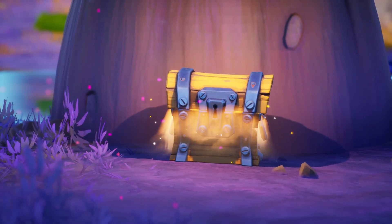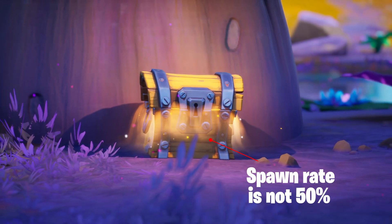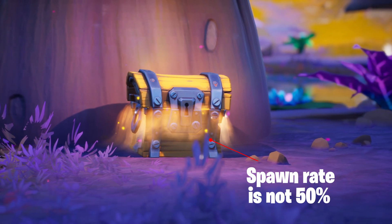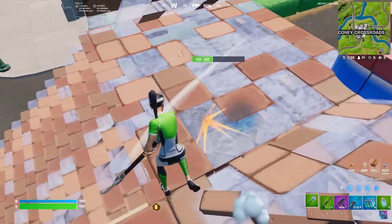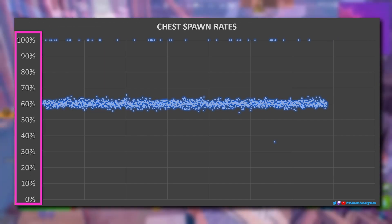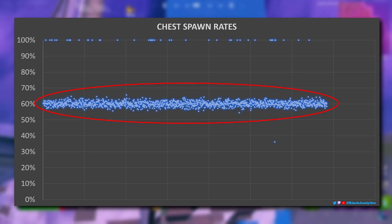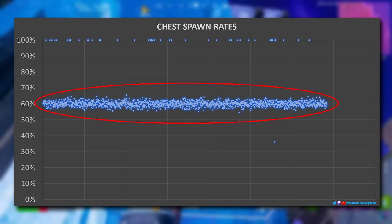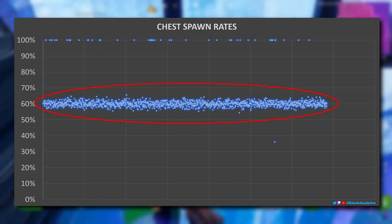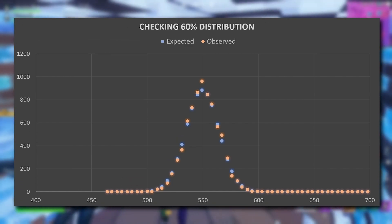Let's jump straight into chests. There are over 1,400 chest locations on the map, and most people think that the spawn rate is 50%, but this is false, and I have the data to prove it. Each dot is a chest location, and the y-axis shows the percentage of games that they spawned in. It's quite clear that most of the chests are around 60% chance. I suspected they're all exactly 60%, and we're just seeing some small scattering because we're observing randomness from a sample of games. I did some maths to check that this sort of scattering is exactly what you would expect if it was all exactly 60% in the game code, and it all matched up perfectly.